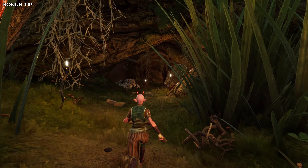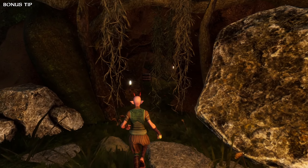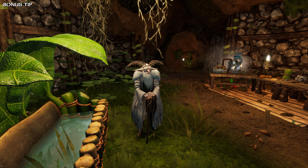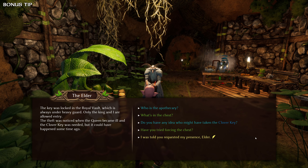Just in case, don't forget to visit the elder in the cave just down from the first NPC you meet outside. Should you by any chance miss talking to him, you won't get three important NPCs marked on your map, which is key to progression.